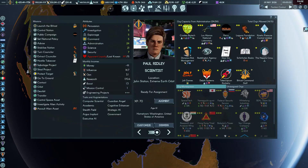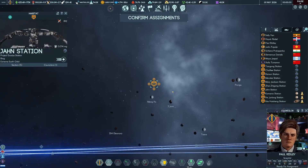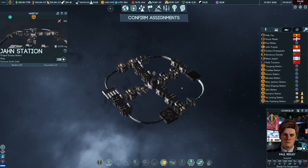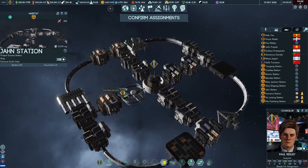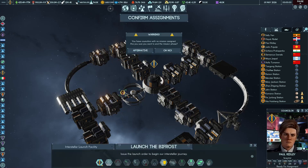You also have to have a particular organization in one of your agents in order to launch the mission. This is the Bifrost command staff that allows you to launch the starship. So you put that into one of your agents and send him up to the space station that has the starship module — there he is, Paul Ridley, and there's the interstellar launch facility.